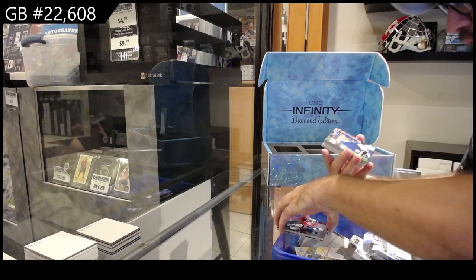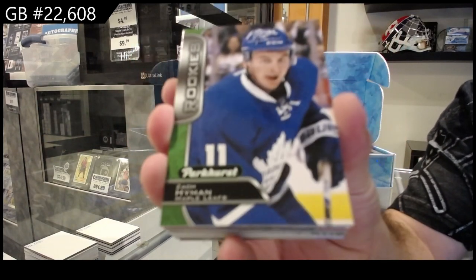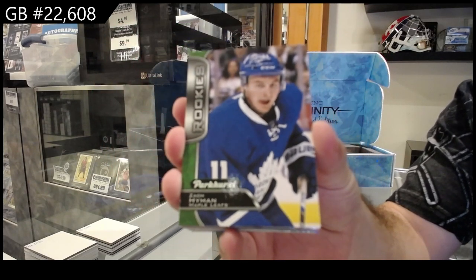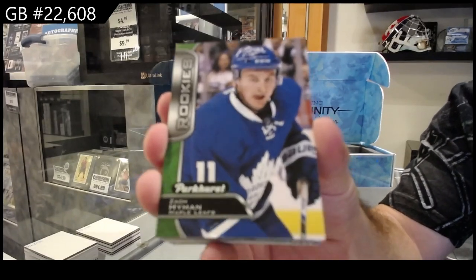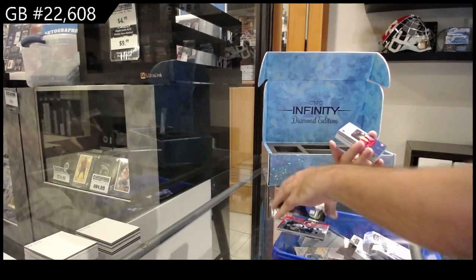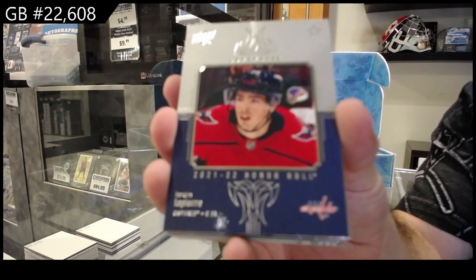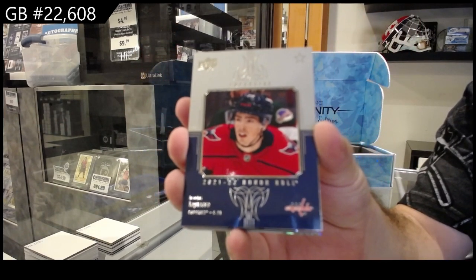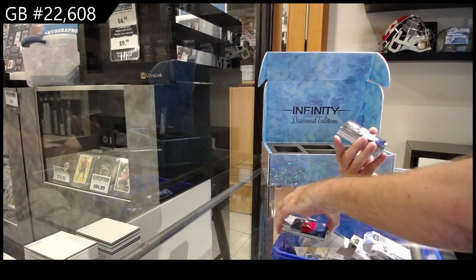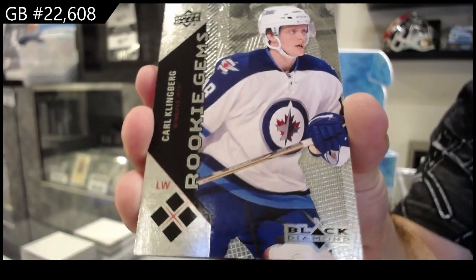Parkhurst rookie Zach Hyman — a Hyman rookie for the Maple Leafs. We got an honor roll of LaPierre for the Capitals. A quad rookie gems for the Winnipeg Jets of Klingberg.